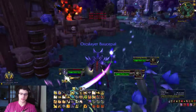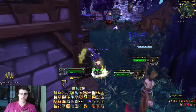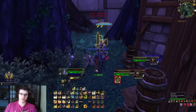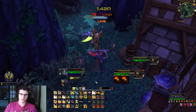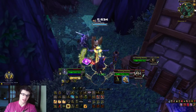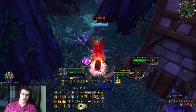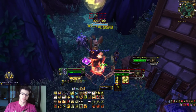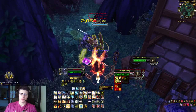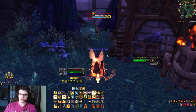R is divine storm, similar to hammer of righteousness but AoE. F is cleanse - removes poison and disease. T is lay on hands, rarely used in arenas but useful in a pinch. Scroll wheel up is crusader strike, wheel down is judgment. My number keys: 1 exorcism, 2 templar's verdict, 3 execution sentence, 4 hammer of wrath, 5 rebuke to interrupt spell casts.